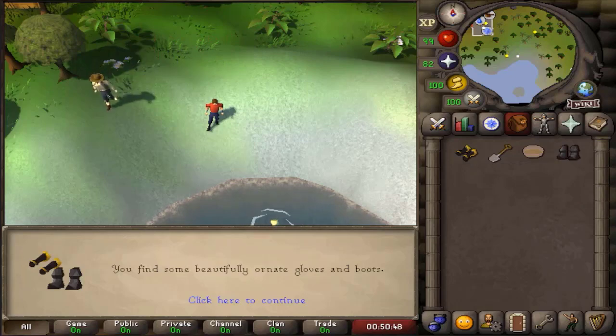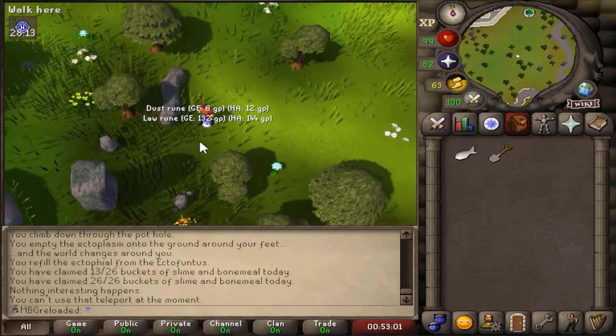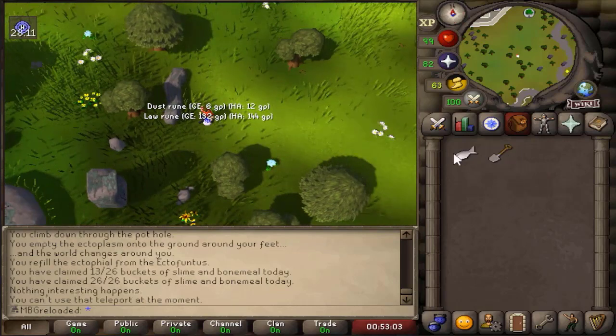Now let's get the legs. To get the legs you're going to need to go to just east of the air altar, south of Falador. You need to have a raw herring in your inventory and dig in the exact spot that I'm standing in and you'll get the legs.